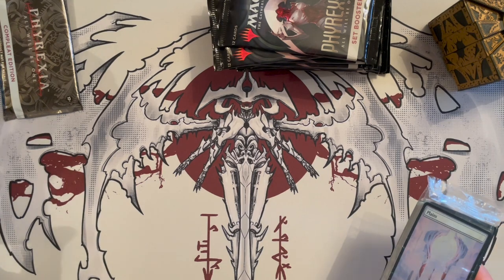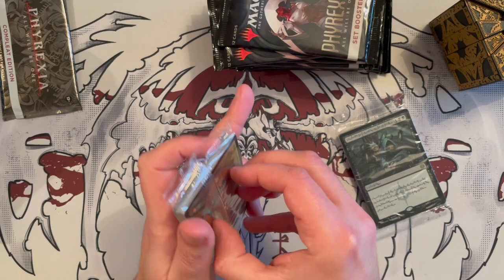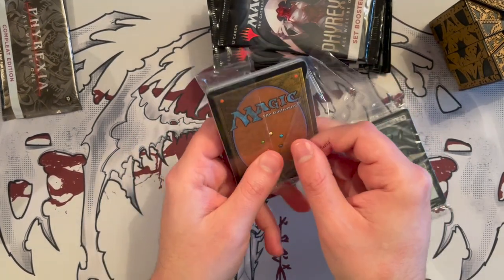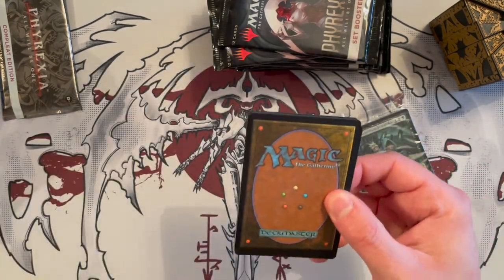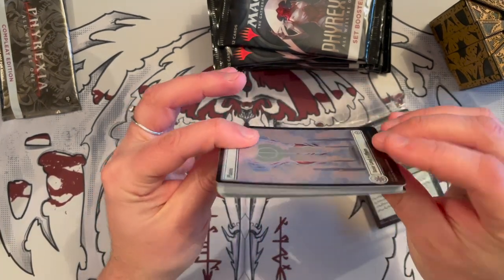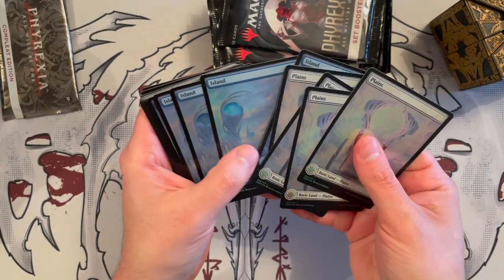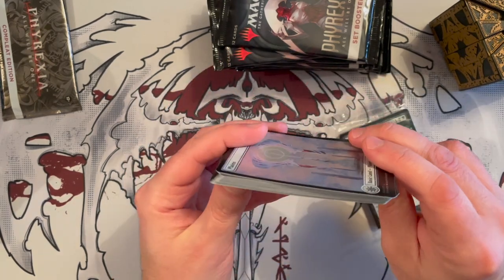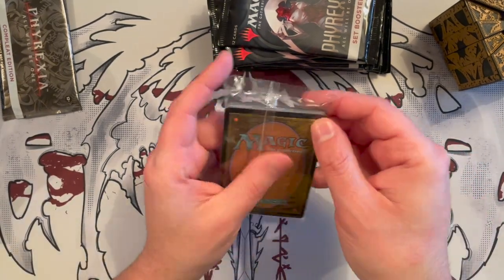We'll have chapter markers so you can skip ahead. Let's take care of the panoramic full-art lands — similar to the previous one, no fancy branding. Unfortunately they are really bent as you can see — not nice. Then you have all 20 colored foil lands — also bent unfortunately, so it's always a disappointment.